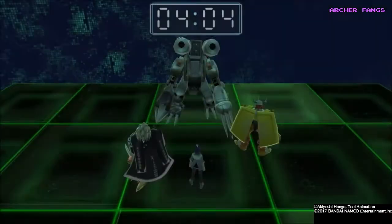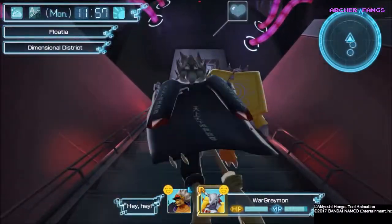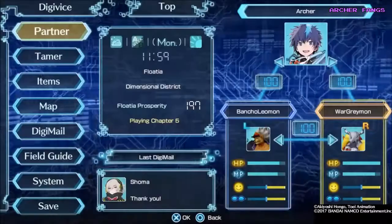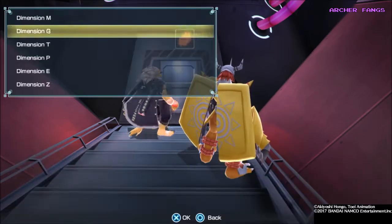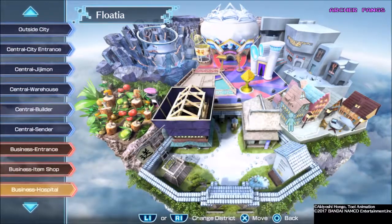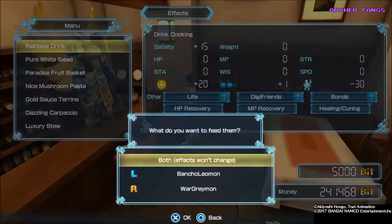So we cleared dimension T. Now we're gonna clear out the next one. My Digimon are fully healed. Before I continue let's go feed my Digimon at the restaurant. So this is where I use the money from the dimension — I use it on Rainbow Drink.